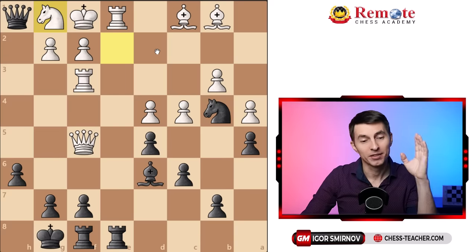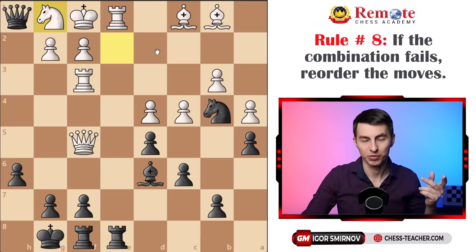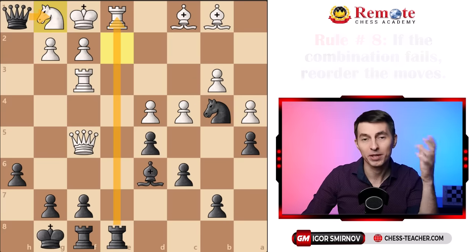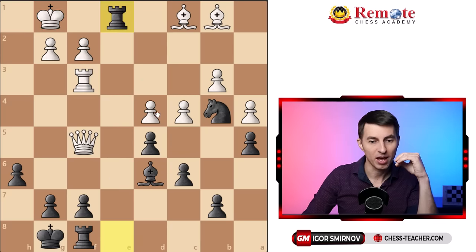It's much better to keep the king in the cage where it's locked and can't get out, and then you only need to deliver one check. So one rule: try not to let the king escape to empty space where it can run away easily — try to keep it where you can keep attacking it. The second rule: sometimes if the checkmate was kind of close, try to just reorder the moves. We consider rook takes e1 followed by queen to g1 — what if we play them in the other order? After queen takes, king takes, we keep the king caged there, and now rook takes e1 is actually a checkmate, because our bishop takes away the escape square.